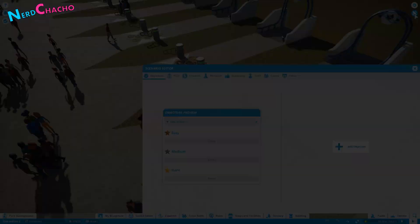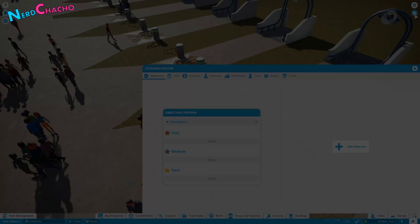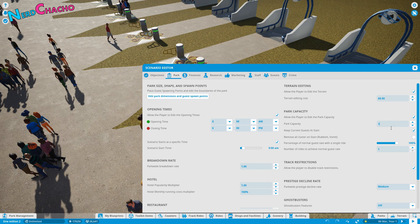Planet Coaster doesn't have a technical limit that I'm aware of, so in principle a million guests should be possible — in the sense that the game will allow it, as long as your PC doesn't burn up in the process. A quick calculation of the park area and average space a guest takes up suggests that it's also physically possible. So how should we actually go about this?